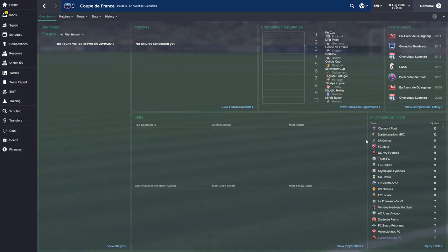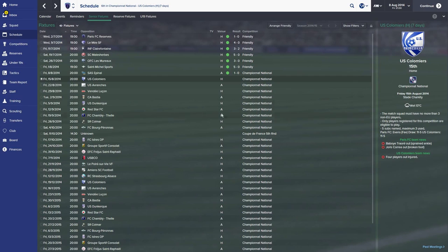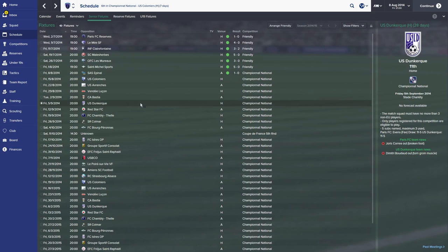Did anyone see that — 13 injuries for Clement Foot, that's insane. Next match we'll cover the home game against Dunkirk because I like saying it and they've got a dolphin on their logo, which is always a good sign. Hopefully by then we'll have picked up a couple more wins. We've looked a lot more solid at the back — only conceded in that one match against Claire Fontaine where I massively changed the tactic midway through, which did not work out.